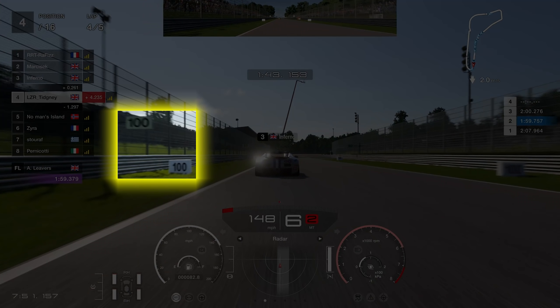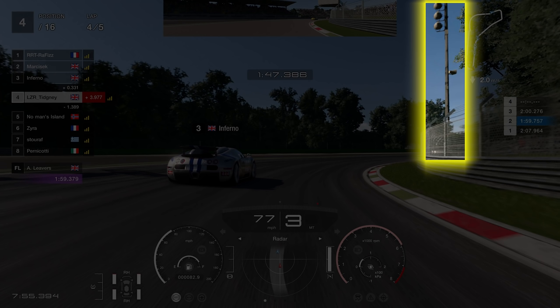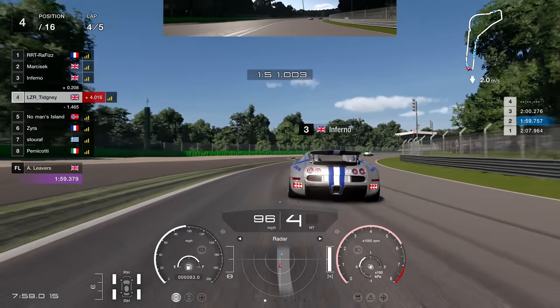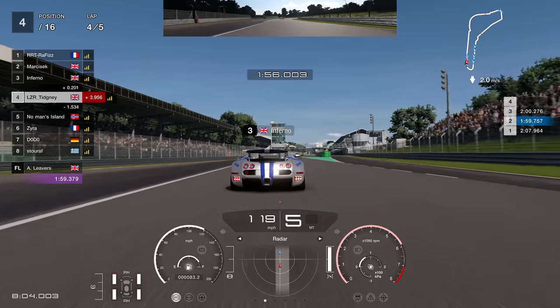The final brake marker you need is for Parabolica — it's after the 100 metre board, about 80 metres, but use the 100 metre board as it leaves your screen and start to brake. There's also a second lamppost on the right-hand side — that's your acceleration marker. At that point you should be turning into the corner and not understeering; then you can accelerate and you will make the corner, guaranteed. Do that and you will be absolutely fine.